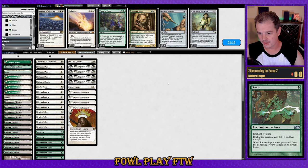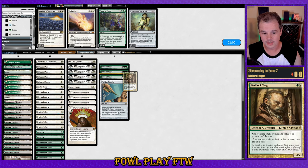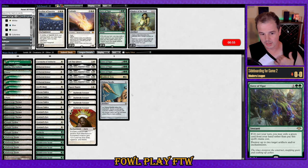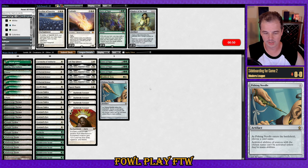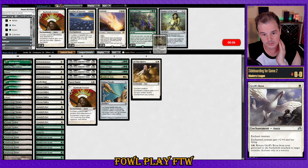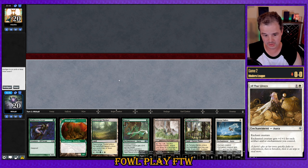If you enjoy the video or find it entertaining and informative, please consider subscribing. Cards useful in the Tron matchup: Gaddock Teeg is an all-star here. Light Paws can interact with their Ensnaring Bridge and knock them off mana by taking out Expedition Map before they crack it. Pithing Needle can name Blast Zone or their Planeswalkers. I'm probably going to take out three Daybreak Coronet, a Cartouche, and All That Glitters. I want to keep my evasive effects and one-mana auras for a possible turn-three kill with Light Paws.